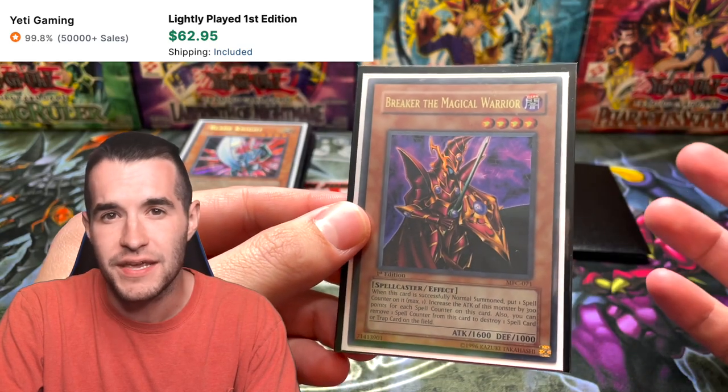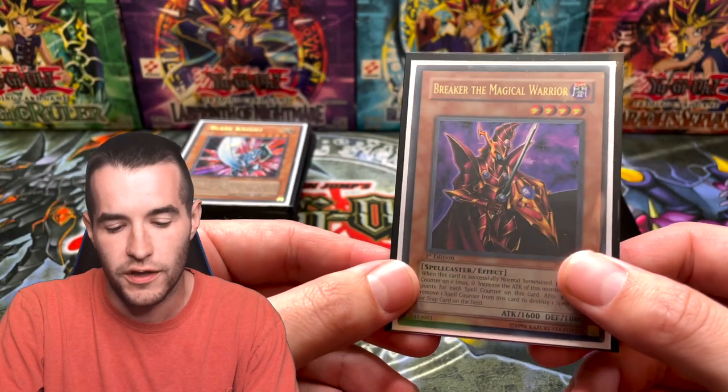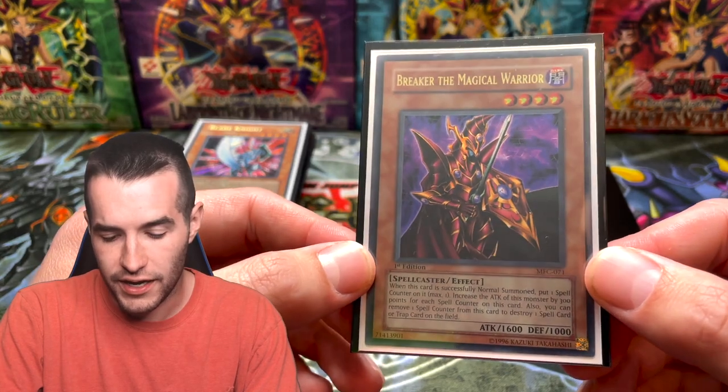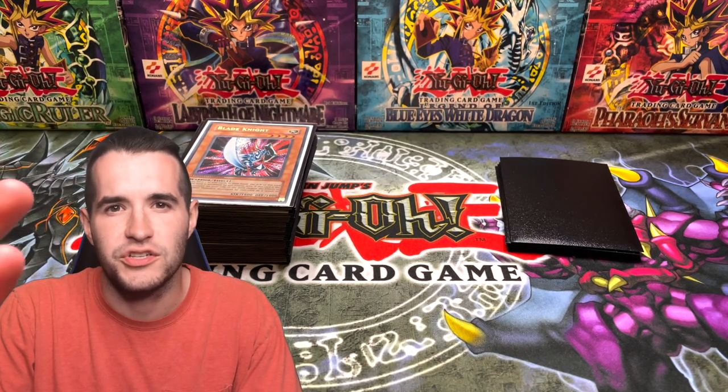Next up we have Breaker the Magical Warrior, first edition MFC. There's a debate about whether TP7 could be the high rarity, but I prefer first edition MFC — it's nice to have first edition, keeping it consistent with Black Luster Soldier. Just an amazing card — this is a must-have in any goat deck, there's no doubt it needs to stay. If you guys want to play goat format, you can get the commons pretty cheap, though the value of a whole deck has gone up.